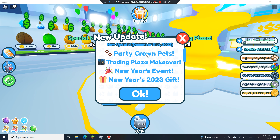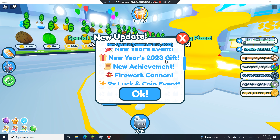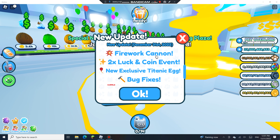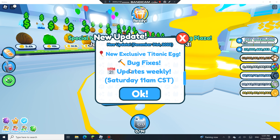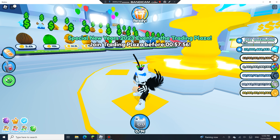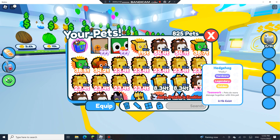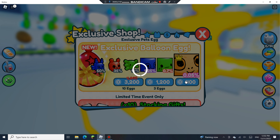The New Year's update is now live, so we're going to check it out. Here is the update: Party Crown Pets, Trading Plaza Makeover, New Year's Event, New Year's 2023 gift, New Achievement, Firework Cannon, Two Times Gopkins Coin Event, New Exclusive Titanic Egg, and Bug Fixes and Weekly Updates.